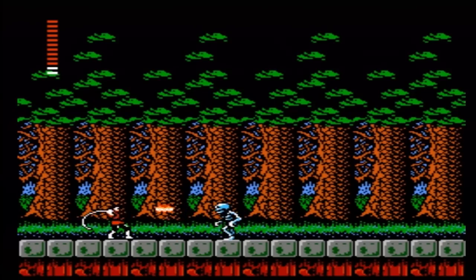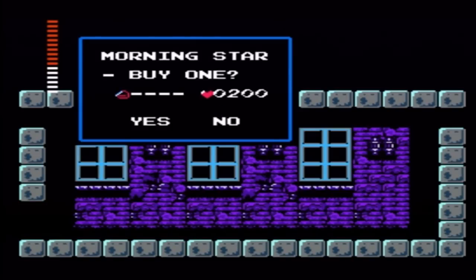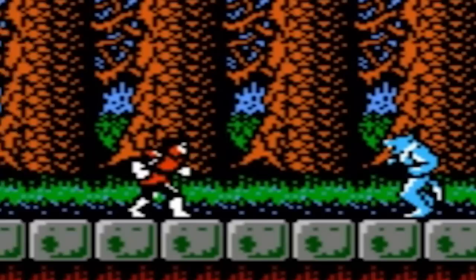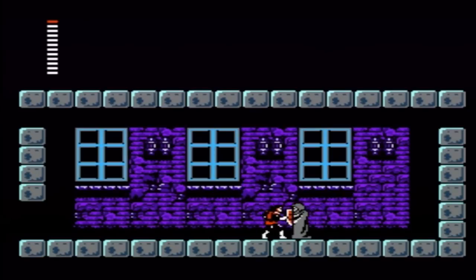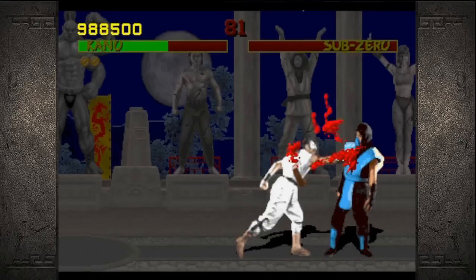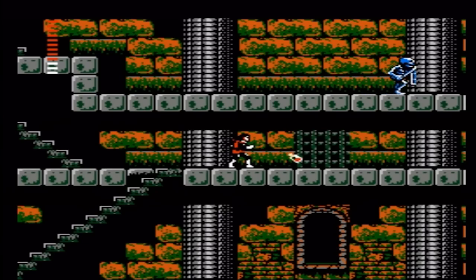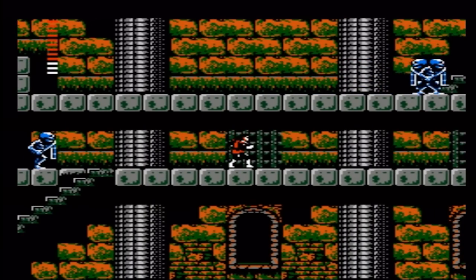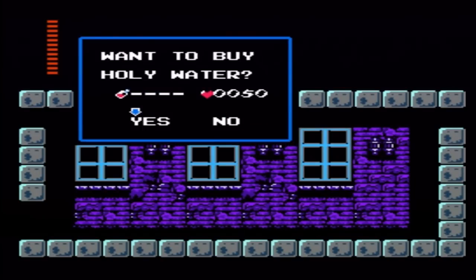Simon still attacks enemies with his trusty whip, which can now be upgraded up to four times by purchasing different whips in towns, assuming you have the hearts to buy them. The hearts aren't just ammunition this time - they are now also money. What kind of messed-up country uses ammunition as currency, let alone hearts? Sub-weapons also return, but instead of finding them through candles, you can either buy them from a merchant, or complete an incredibly obscure task and collect it as a reward.